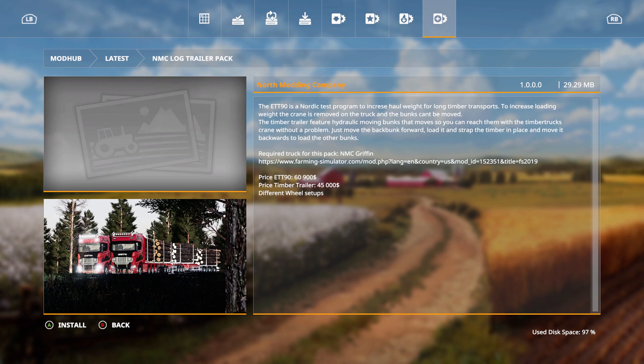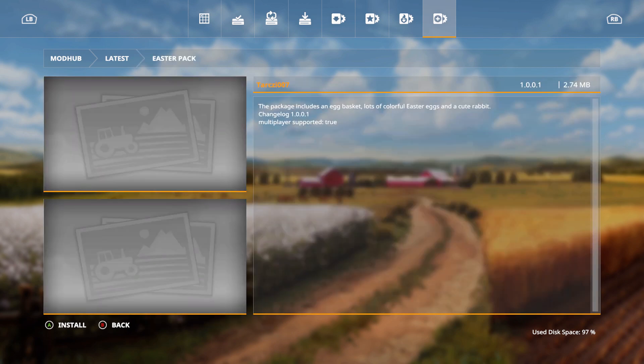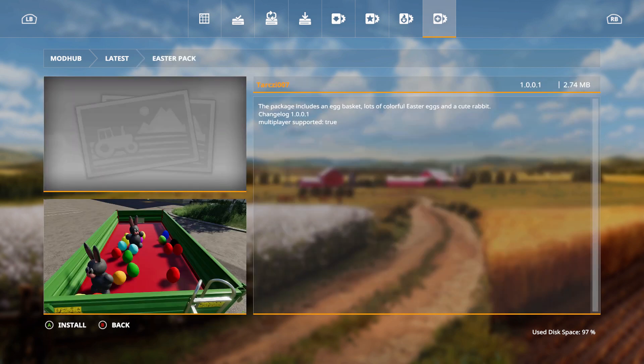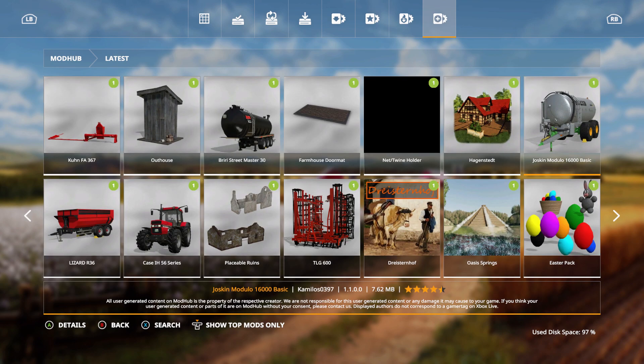We also have an update to the Easter Pack. The package includes an egg basket, lots of colorful Easter eggs, and a cute rabbit — for farm decoration. The changelog noted multiplayer support added.